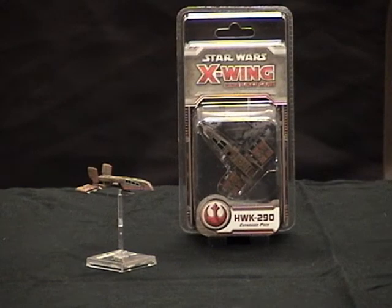The next ship is the HWK-290. When Fantasy Flight first released the list of ships coming in this wave, my very first thought was, 'Really? The Moldy Crow is the first expanded universe ship they're going with?' It was featured in Dark Forces and Dark Forces 2: Jedi Knight. It's not a bad ship and seems an appropriate fit, but I would have easily picked the Z-95 Headhunter or the Outrider as the first EU ships. In this game, it's definitely a support ship — absolutely meant to tag-team with the B-Wing.